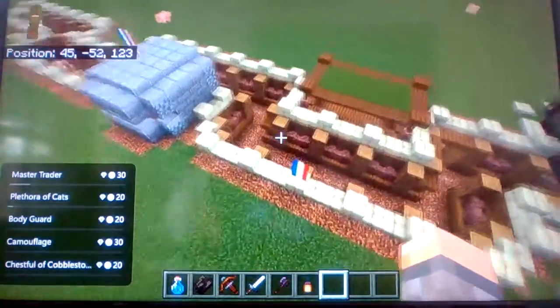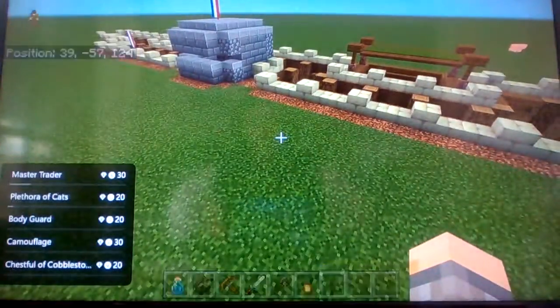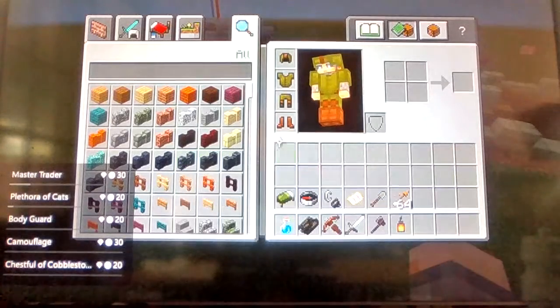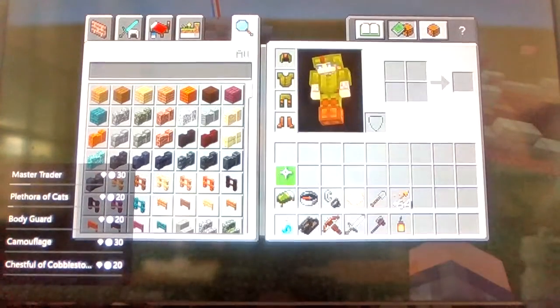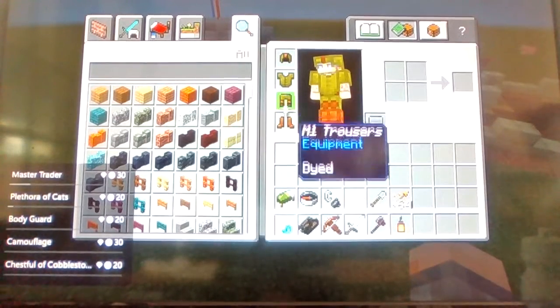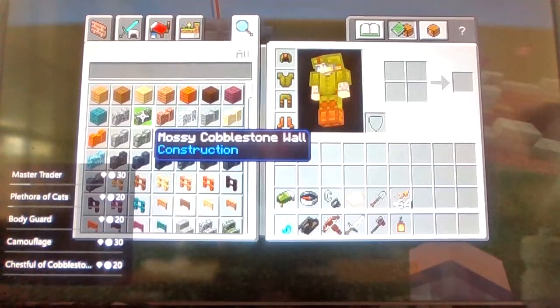I'm probably going to make other vehicles, but that's basically what I've done so far. I'm probably going to change these flags to British ones since I think I'm going British, which means I'd have to change my armor because this is an American uniform except for the field boots. I'd just have to recolor and rename it something different.